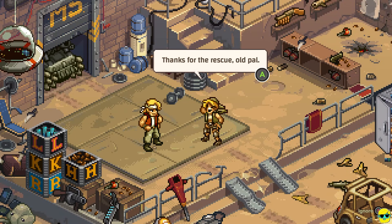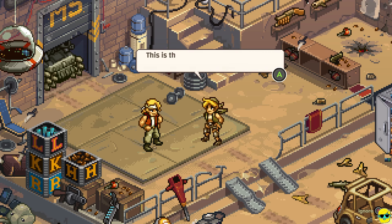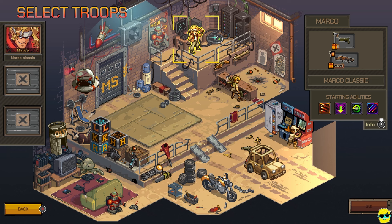Thanks for the rescue, old pal. Hardly a rescue — you just needed a little help. Starting the fireworks. What comes next in this operation? This is the perfect hideout to set up our offensive. Call on Fio and I once you're ready to head into the desert. Alright — so select three characters. Look at this base — it is hilarious. There's just weapon boxes, but also video games and toys everywhere. Arcade machines!